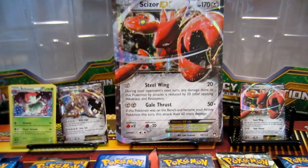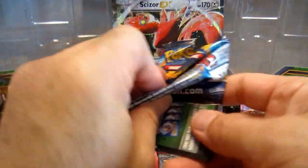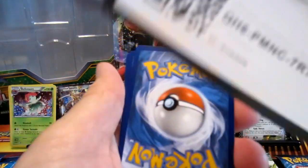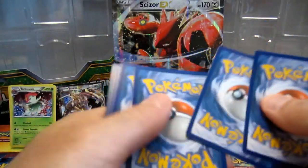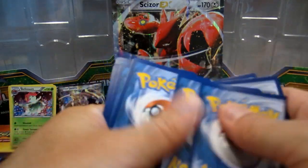Now we're on to the Evolutions — you know what we're looking for: Charizard! There's your code card. Let's rock through this. Some days things go good, some days things just don't go right.